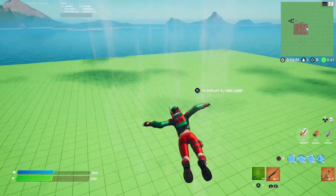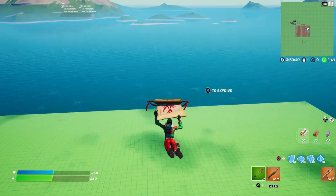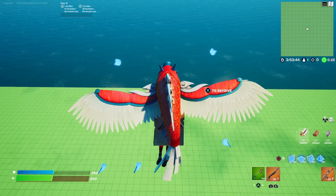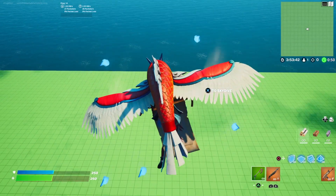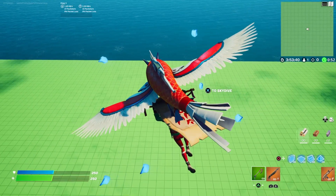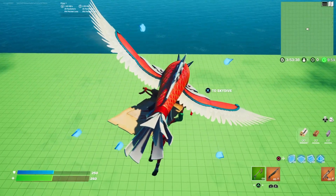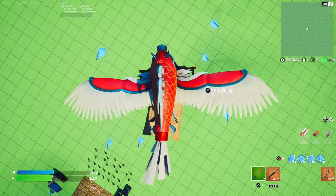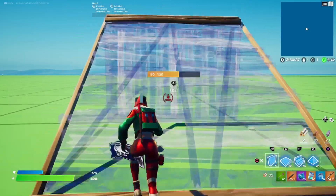All right, let's do a bit of gliding. We have the Flying Carp Glider here. A little big, won't even lie. All right, let's do a bit of building here.